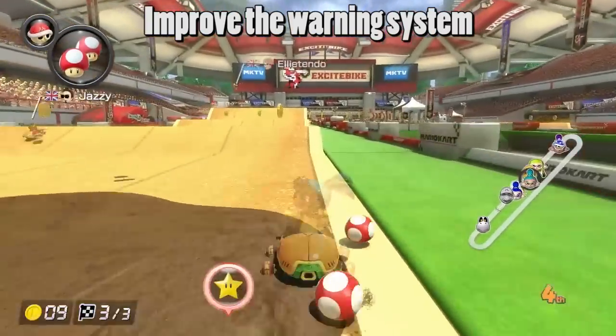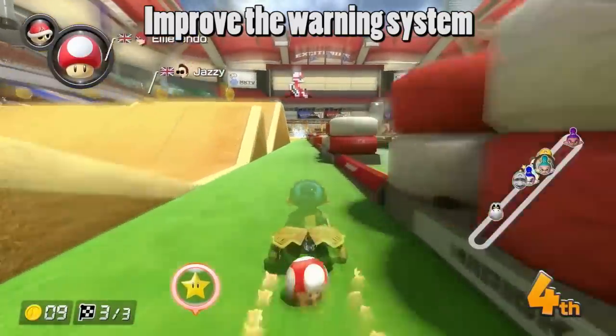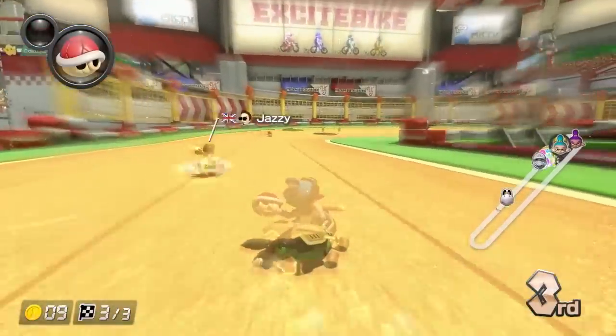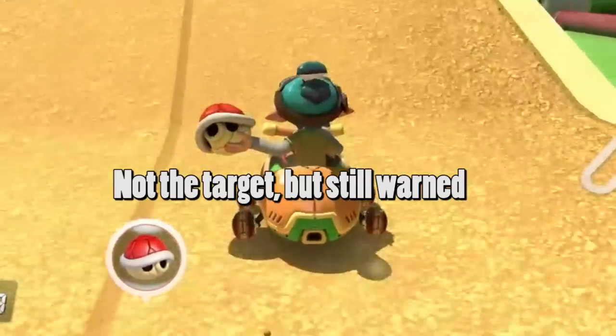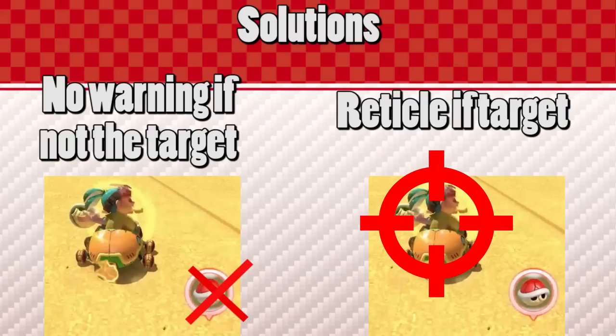Next, the warning system needs to be improved. You can get a red shell warning even if the red shell is not targeting you, so in a large crowd of racers, combined with the slow red shell targeting on 200cc, this can cause a lot of confusion. Two ways to fix this would be to only show the warning if you're the target, or allow all players to still receive the warning but put an aiming reticule on the player who's being targeted.